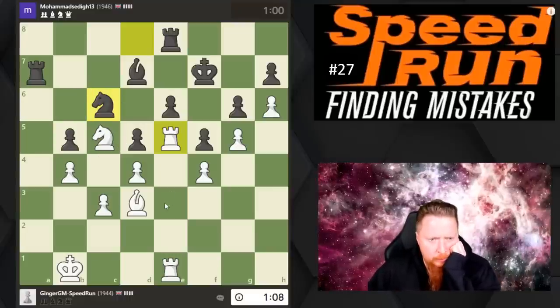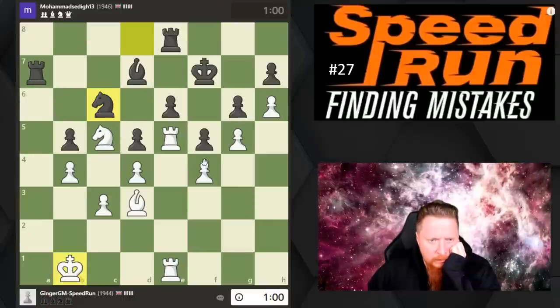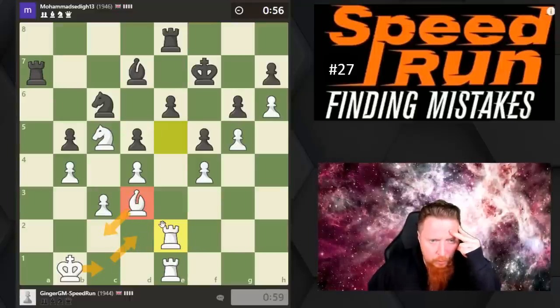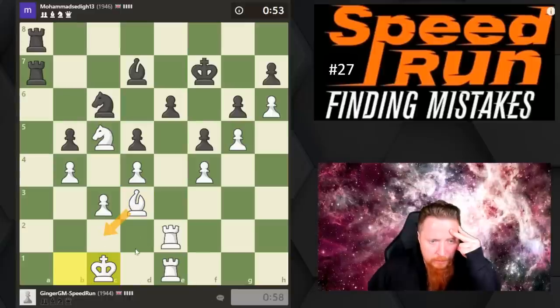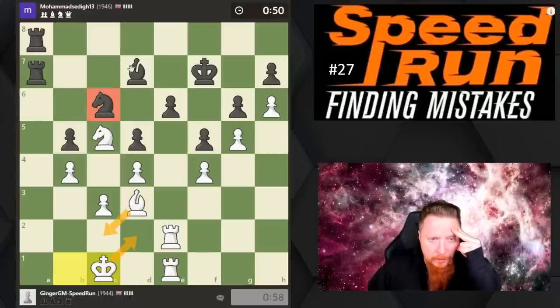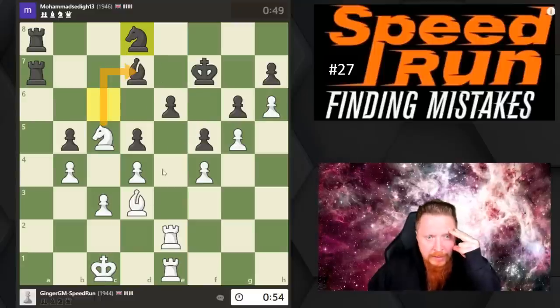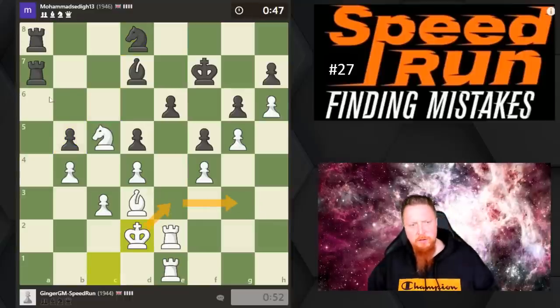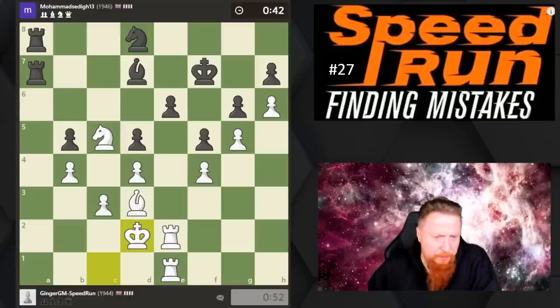I've allowed him counterplay again — these rooks come down. Okay, if I can just avoid that, maybe I put my king here and my bishop here. I've still got all these big advantages. I can put my bishop here, my king here, because his minor pieces are horrendous. I'm not sure what he's trying to do with that maneuver. My knight is so strong — I'm going to put my king somewhere safe.